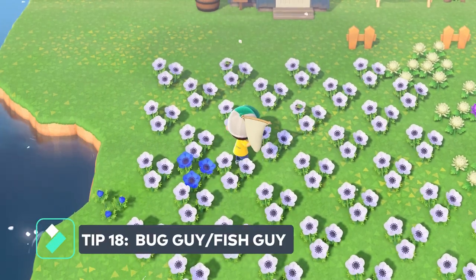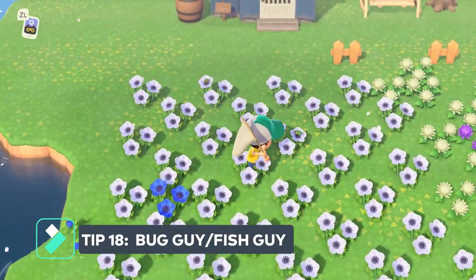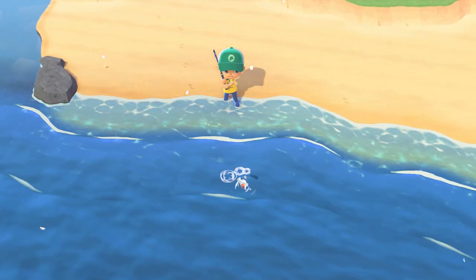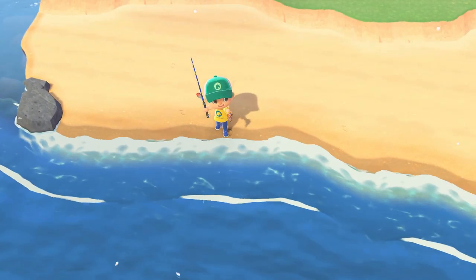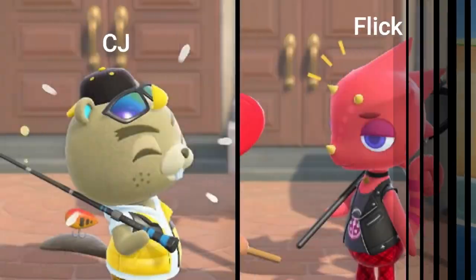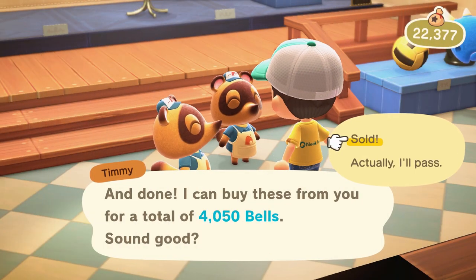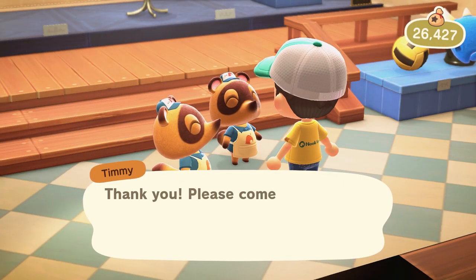Tip number eighteen: make sure to sell all of your bugs to the bug guy and all of your fish to the fish guy. You can save your bugs and fish somewhere on your island and wait for them to show up — it can be well worth it because they'll pay you a lot more than Nook's Cranny will.